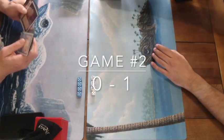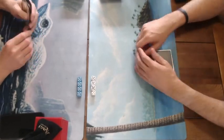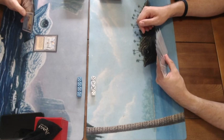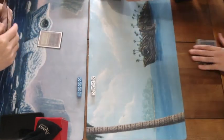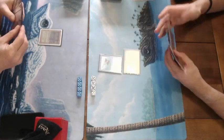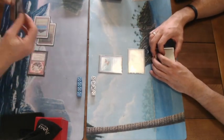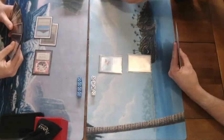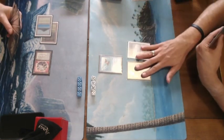Game number two is about to start, and the Eureka player gets to start. He already has a Library of Alexandria and a Eureka in hand — a much better start. But there's a Strip Mine taking care of that Library of Alexandria. The counter burn player plays a Flying Man on turn one. Now it's the Eureka player finding that early Ancestral Recall, filling his hand and playing the Fellwar Stone for some early ramp.